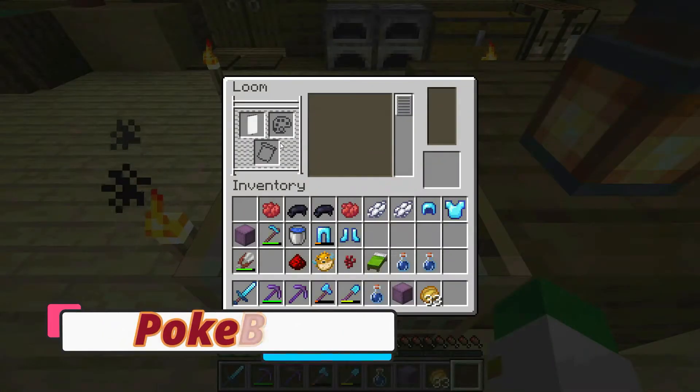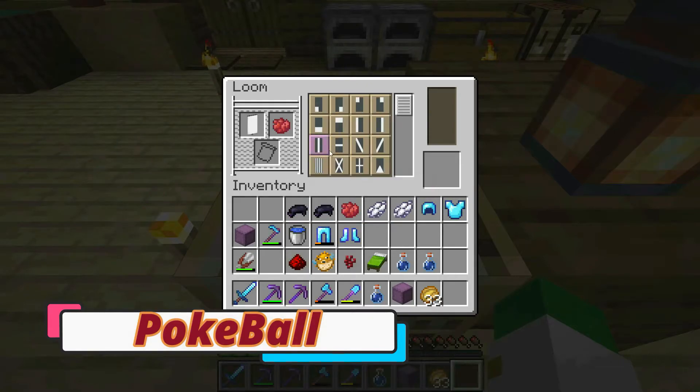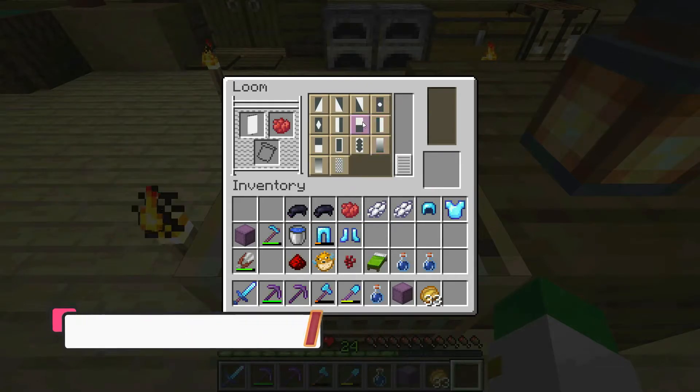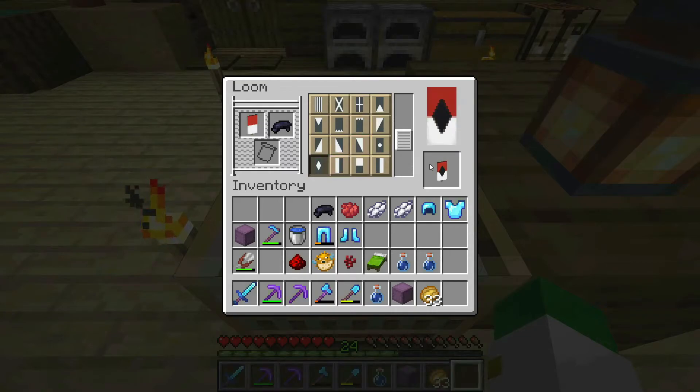We're going to start with a white banner, then we're going to go on to red dye, and the red is going to be a red per fess, which is this pattern right here. Then we're going on to a black lozenge, which is this pattern right here.